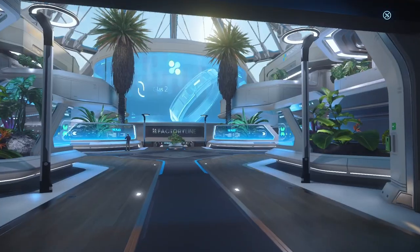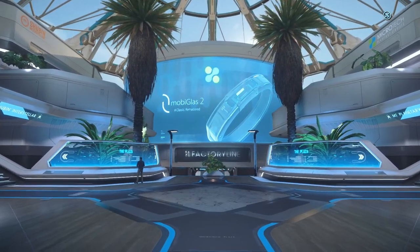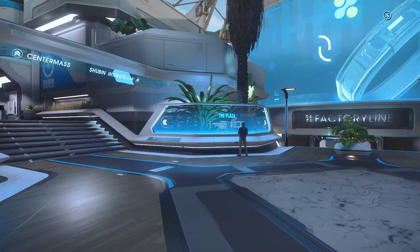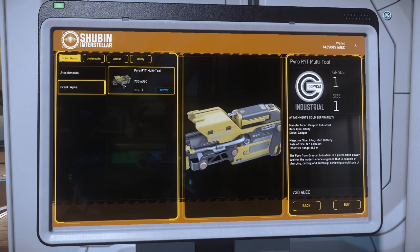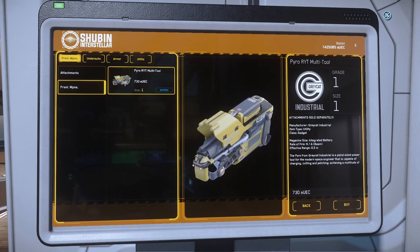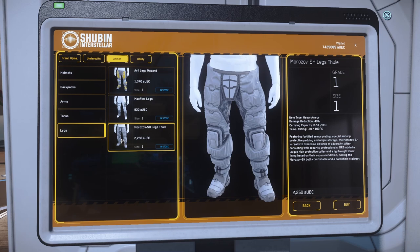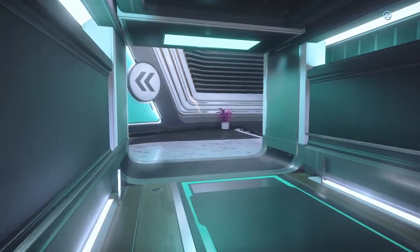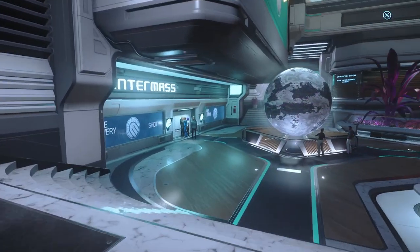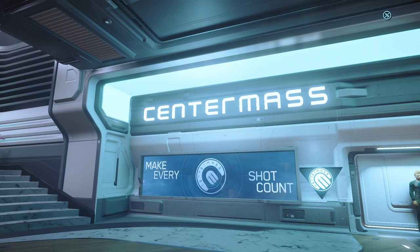Now on to the good stuff. New Babbage's Commons Plaza is essentially the mechanically relevant shopping mall. Following the path to the left, we have Shuban Interstellar's Terminal, where you can purchase an assortment of mining-related equipment like the multi-tool and ship mining components, and also the armor you'll want if you want to spend any reasonable amount of time on the planet's surface. Further down the path, you'll find Center Mass, with weapons for both your ships and yourself — get your pew-pew on.